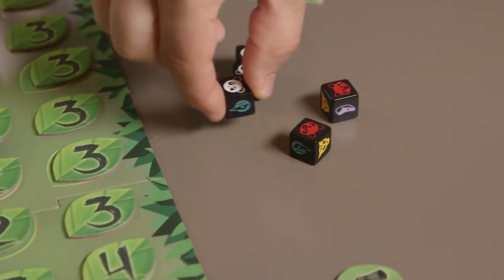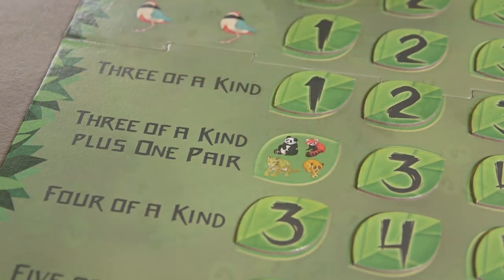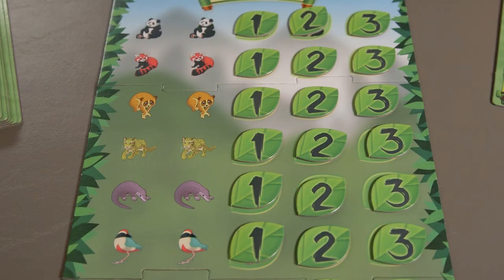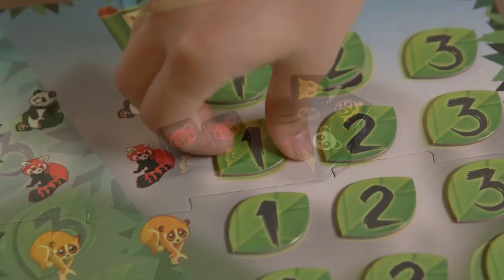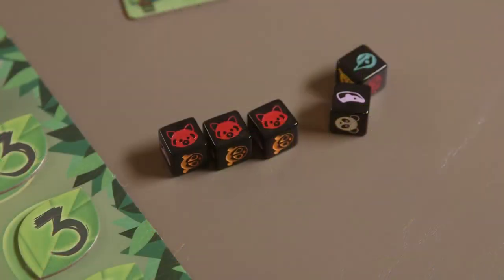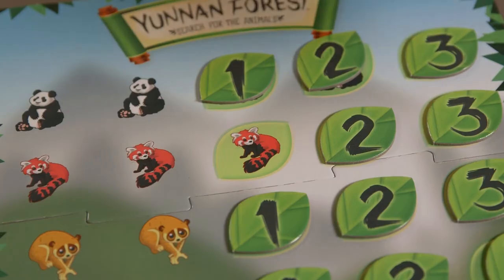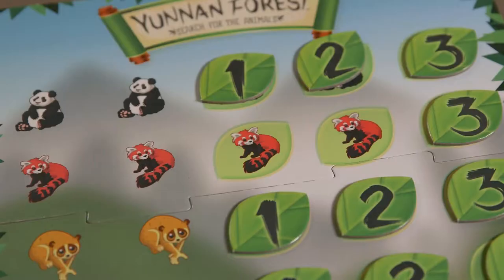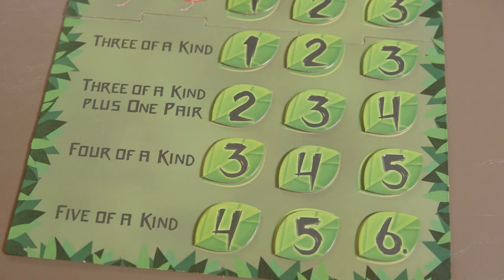Players roll the dice to match up animals and earn leaf tokens. If you are unable to make a match, pick up a binoculars token that may help you later in the game. Each of the six animals are shown in rows at the top sections of the game board. Players will need to roll a pair of animals to earn the single point leaf tokens. Removing that leaf token reveals the next animal, which means rolling three of that animal is now required to collect the two point leaf tokens. Once a player rolls four of that animal, they earn the final three point leaf token and that row is now closed.